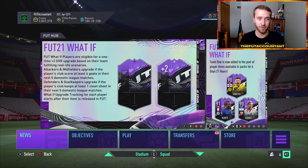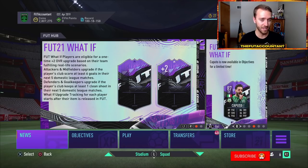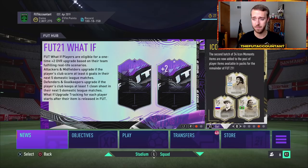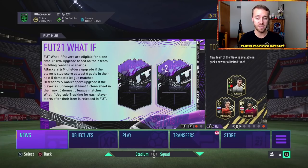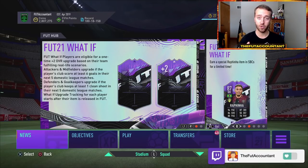We also saw some crazy market movements today, and made a ton of coins on the live stream - link is down in the description. We got a lot of content today: new icon moments, another set of 34 of them were released, these What If cards, an SBC and an objective - kind of what we talked about in yesterday's video. With all the saved-up packs, these cards started low and have exploded since.